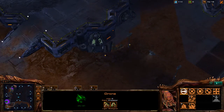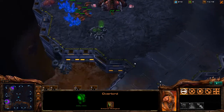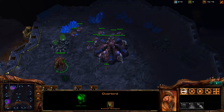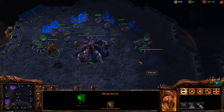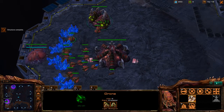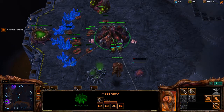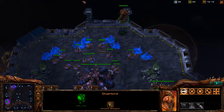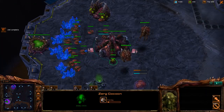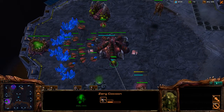Zerg — okay, cool. I'm going to go ahead and put this down. Bring back our drone, go straight in there, and let's just drone up. This is my worst matchup, so I'm hoping he is much worse. Do I see gas? No gas yet. Pool is up about the same time as mine, so that's pretty good. We'll get a queen going. He does not have gas, so no speedling — I'll expand behind this.